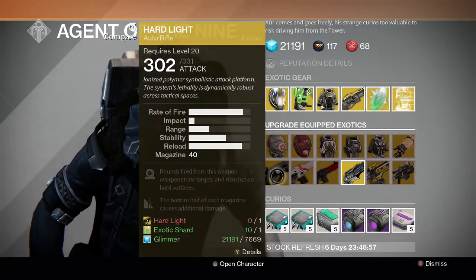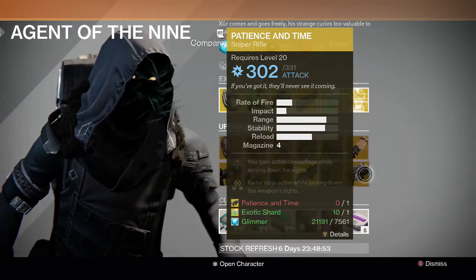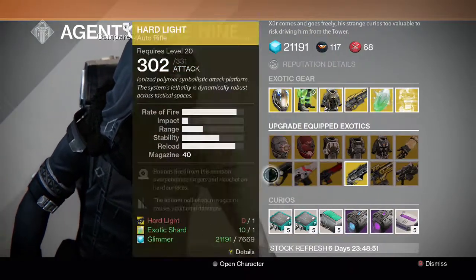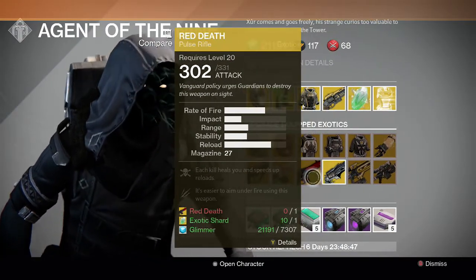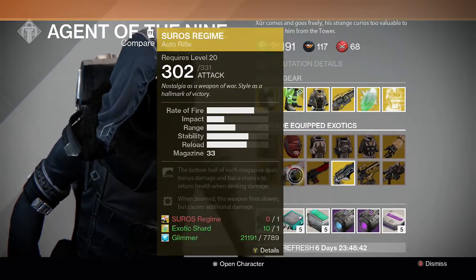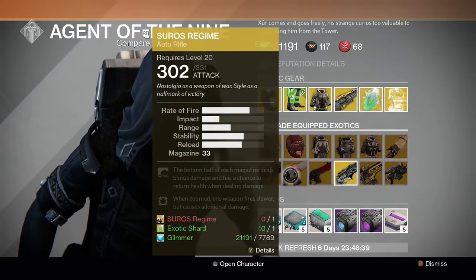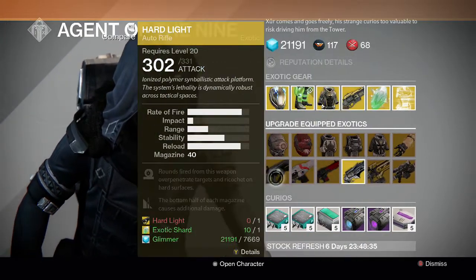For the guns we have Hard Light, Suros Regime, Red Death, Thorn, Plan C and Patience and Time. The best ones here are Red Death and Thorn — those are two really good guns in the Crucible right now. Next after that is Suros Regime which is still a pretty decent auto rifle. And then Plan C, Patience and Time are really good arc weapons, and then Hard Light.